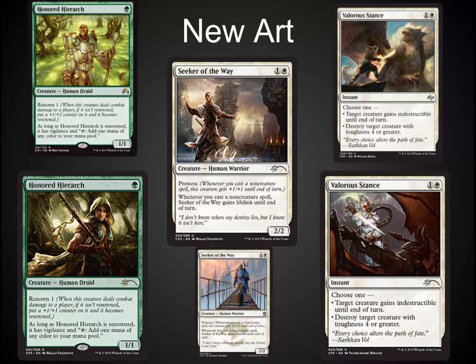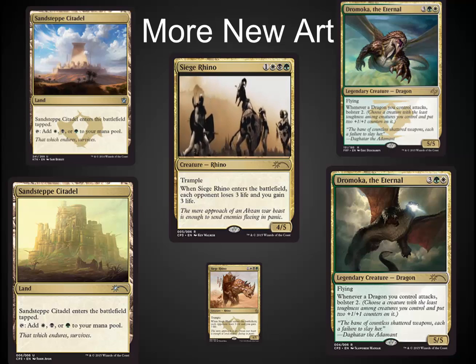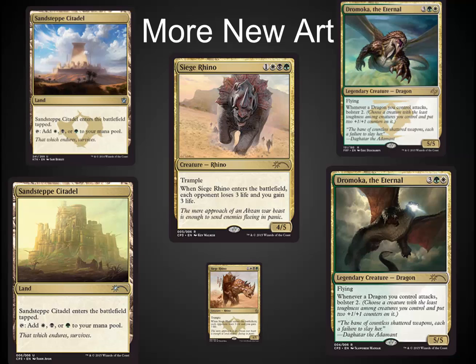Seeker of the Way is definitely an all-star now and will be for a long time to come. Additionally, we have Siege Rhino. This guy is a house. I lost a game recently playtesting against him in Maverick. The guy's got trample — I had a True-Name Nemesis out and could not stay alive. They eventually put a sort of Fire and Ice on top of Siege Rhino, but he just goes over the top. In Modern, very very strong card. Edge-of-legacy playability. This is going to drive down the price of Siege Rhino. About 30 days from now is when you're going to want to pick up all the Siege Rhinos you can, or at least enough to build a deck or two with them.